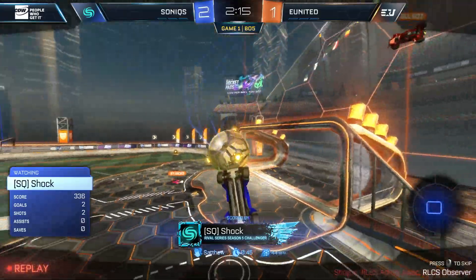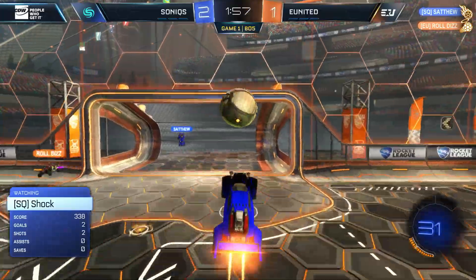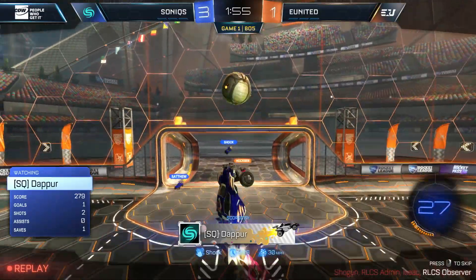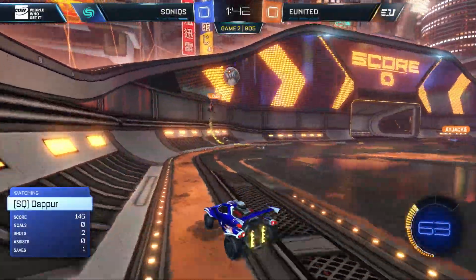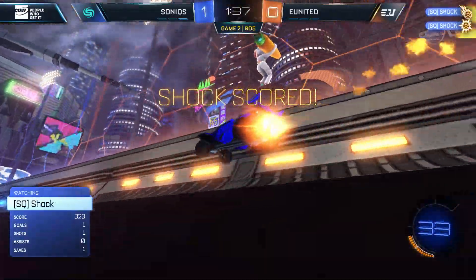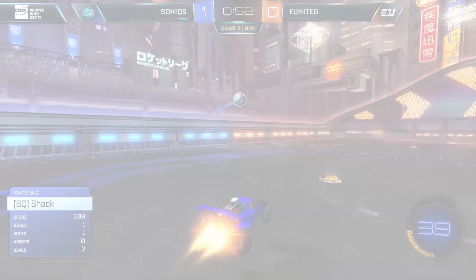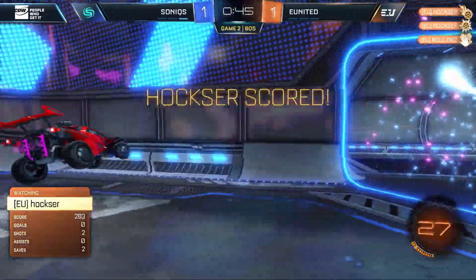Shock off the backboard — he reads it better than the defender again. That's his second goal — he wins the challenge. Rolled Is has to play it early. Shock couldn't get over the top of the ball but a follow will be enough. Shock could have easily gone for the attempt on getting a goal above the ball, but he knew the probability of getting that shot and landing is so much harder — instead he trusts Dapper. Dapper crashing the net, getting a great demo. Rolled Is with the follow off the backboard — Dapper jumps, and it will be scored.